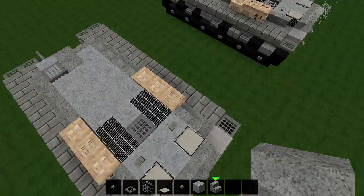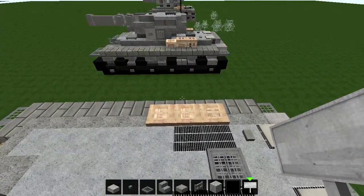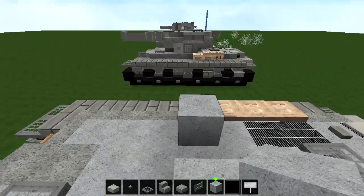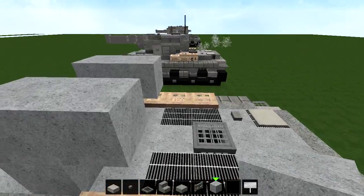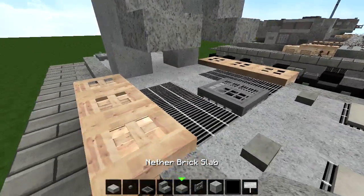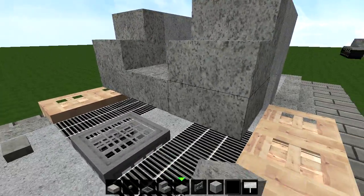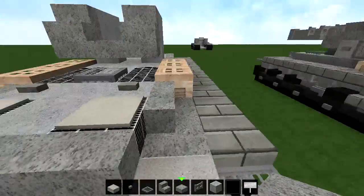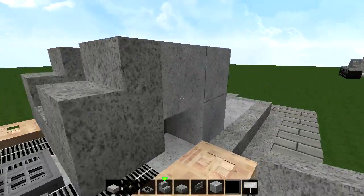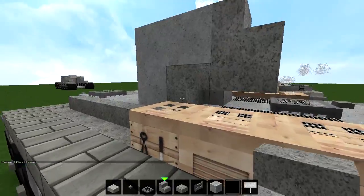Alright guys, now we're gonna do the turret. For the KV-1 turret, you wanna place two blocks right here of any kind. Place two blocks right here like this. Then right here you want another big stair. Then right under them, you wanna place some slabs like this. Right here in the middle you wanna place yourself a block. Here you wanna place some stairs like this, facing downwards, sort of making a circular shape.